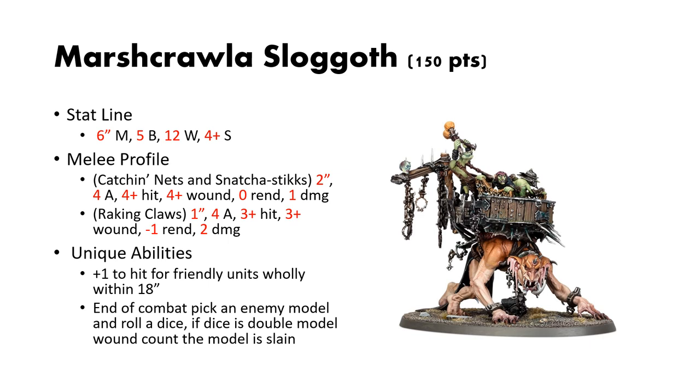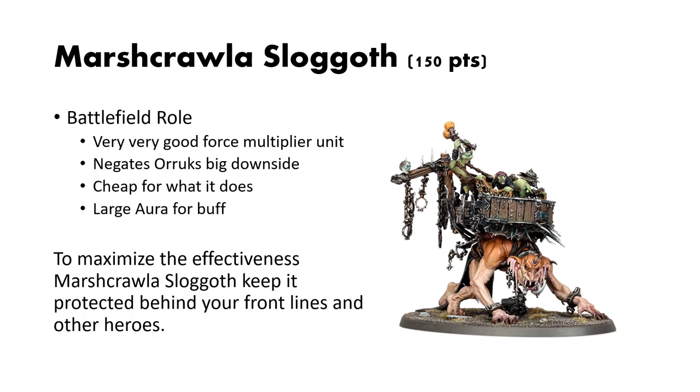They also have a smaller version of the snatch ability. Every end of combat, you can pick an enemy model and roll a dice. If the dice result is double the model's wound characteristic, that model is considered slain. This is pretty good for taking out weaker infantry. It gets exponentially harder the tougher the creature is — pretty likely you'll kill 1-wound models, slightly less likely for 2-wound models, and pretty unlikely for 3-wound models, but not unheard of.